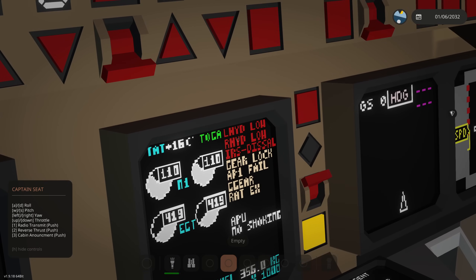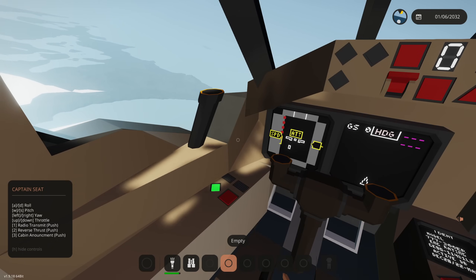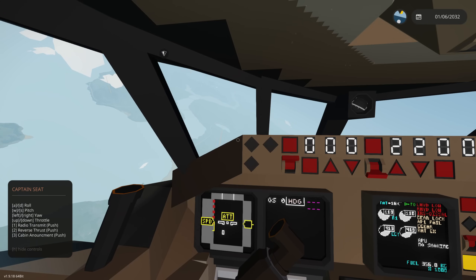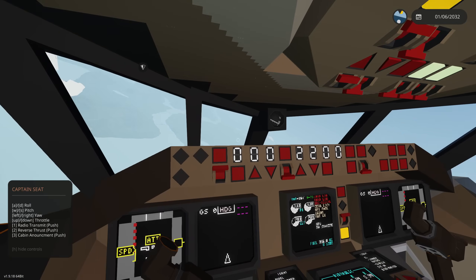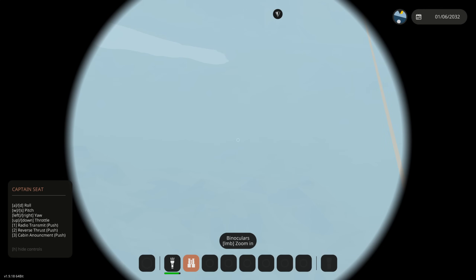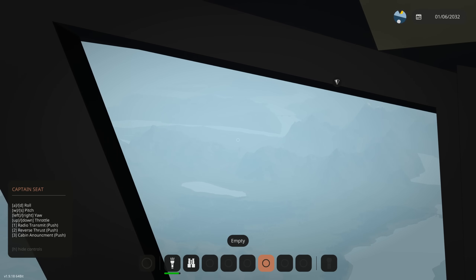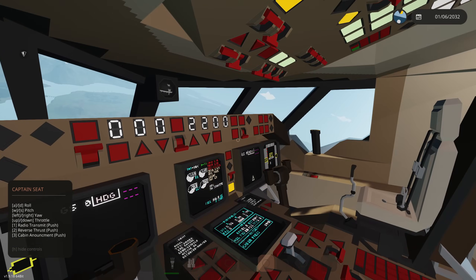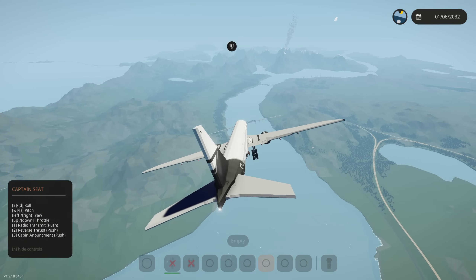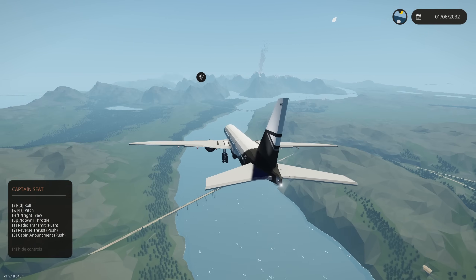We're getting another alert — same thing — right HYD, hydraulic. I've gotta let the cabin know. Ladies and gentlemen, please return to your seats. I'm losing control of the plane right now — we might have to make an emergency landing. Where's the nearest runway? All I'm seeing is mountains for miles. There's not a single runway in sight. Oh no — there is a river in front of us. We might just have to make the landing there. You're not supposed to make a water landing with the gear deployed, but here we go.